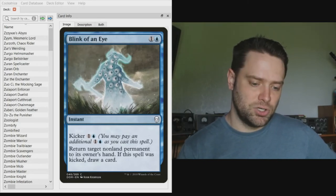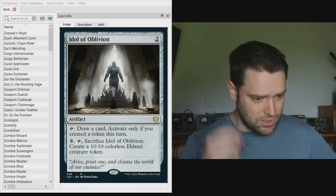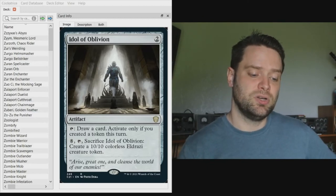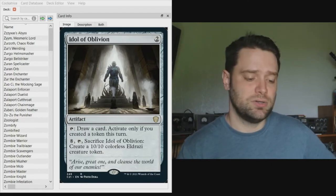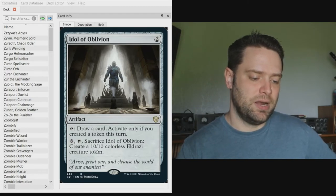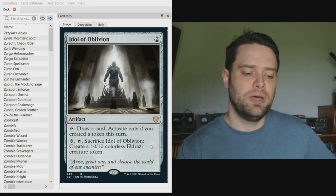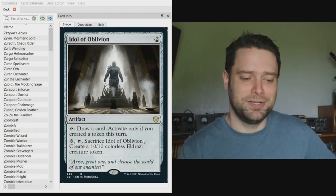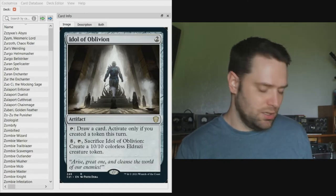For permanent-based card draw, Idol of Oblivion lets you tap it to draw a card if you created a creature token this turn — very consistent with our commanders. At the high end, if we get enough mana, we can create a ten-ten colorless Eldrazi token, and Brutaclad turns all our little one-ones into ten-ten Eldrazi. Pretty cool.